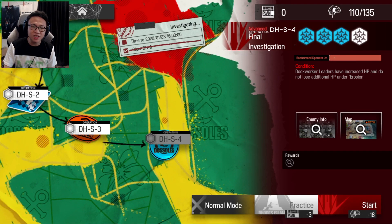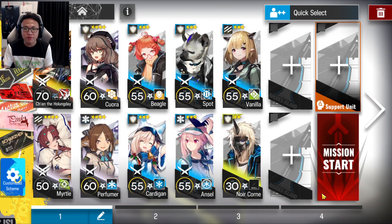Alright, time to show you guys how to clear DHS4 in challenge mode. The challenge says that Dog Worker leaders have increased HP and do not lose additional HP under erosion. Let me use my sanity for this stage because I don't have any more practice permits. Now, this is a squad that we're going to be bringing into the stage. My strategy will also work in normal mode, so don't fear about it.